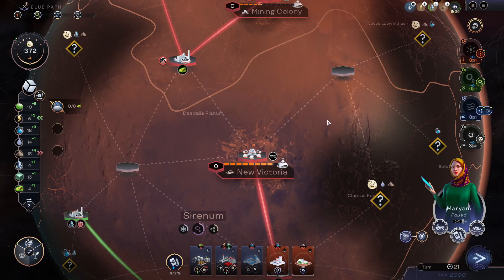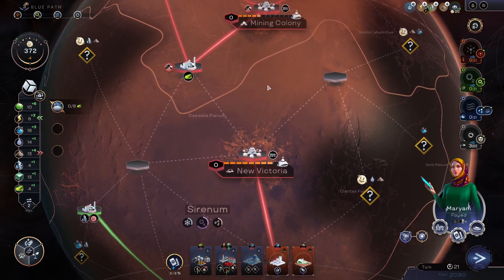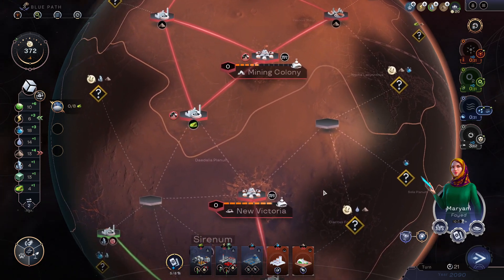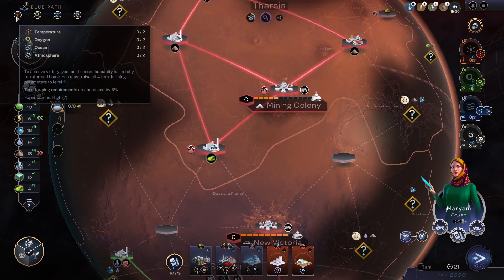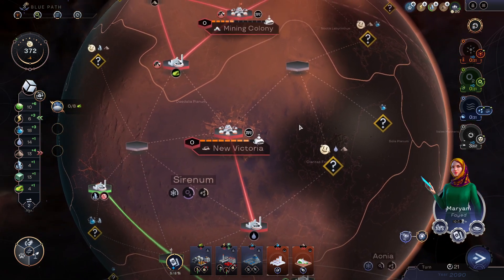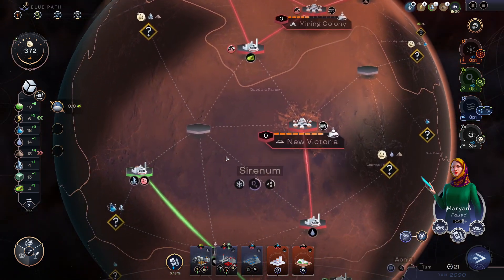Hello, hello to all amazing people and welcome to another episode of Terraformers. Let's terraform and turn Mars into a beautiful blue planet here in the Blue Path playthrough. This is my second playthrough in this game. You can find the full playlist in the comment description below the video. This is the third part of my Blue Path scenario. The goal is to terraform and get temperature, oxygen, oceans and atmosphere ticking up. Turn 21, so still developing here. Don't expect much terraforming just yet, but getting there.